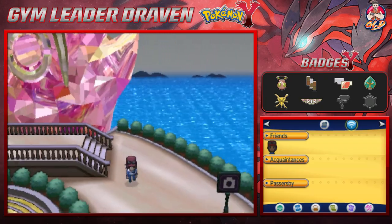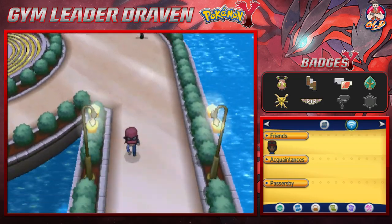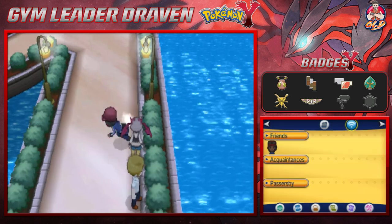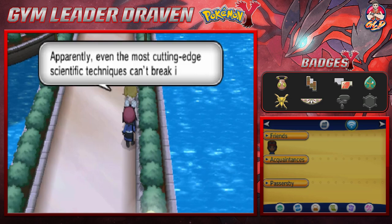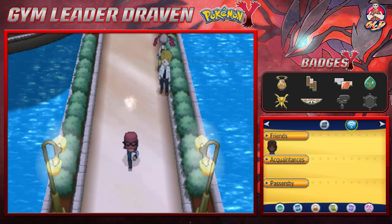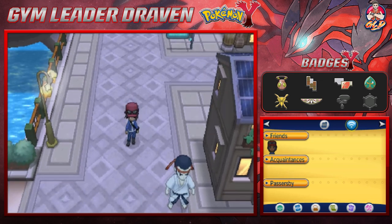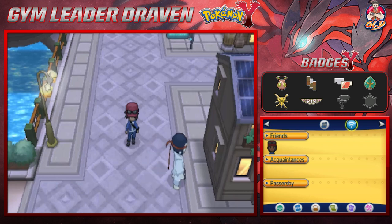Here we are in front of the big old sundial - look at this thing, it's pretty awesome. Eventually it's going to show a ray of light coming from somewhere - I completely forgot what we need to do to make that happen. Some people say out-of-place artifacts like this might have been made with the mysterious power of Pokemon. The mysterious object called the Anistar Sundial - apparently even the most cutting edge scientific techniques can't break it. Anyway, I'm going to go to the Pokemon Center and grab my last Pokemon and we'll head straight to the gym.